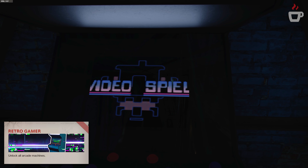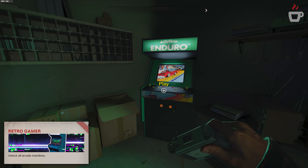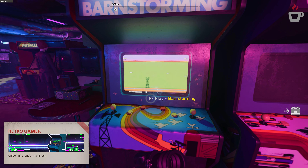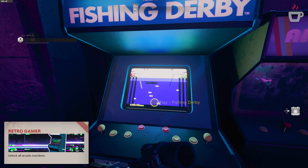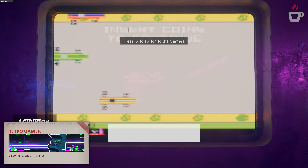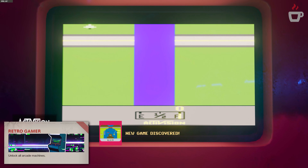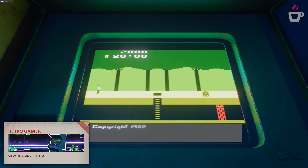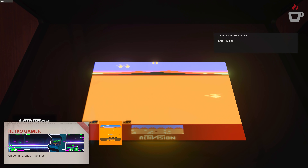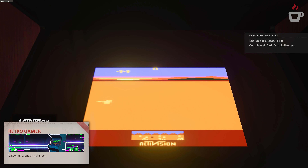Once in, interact with the machine and it clocks toward your progress. Enduro can be found in Brick in the Wall, in the electronics store office right before you enter Kraus's apartment building. In Red Light Green Light, there are actually five arcade machines all within one singular area in the training course arcade room: Barnstorming, Pitfall, River Raid, Grand Prix, and Fishing Derby — fittingly offering up half of the arcade cabinets in one mission.